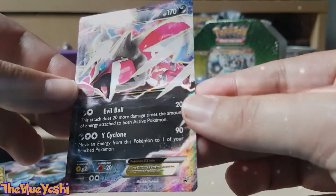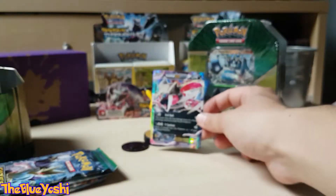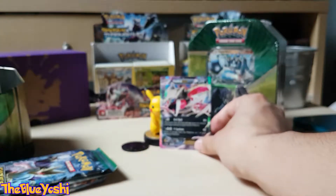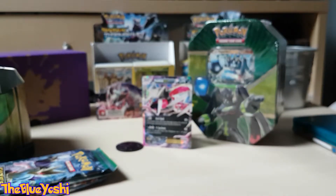It's pretty shiny indeed. Evil Ball, Wise Cyclone. Really beautiful. Pikachu will hold the card for us — yeah, he's able to.